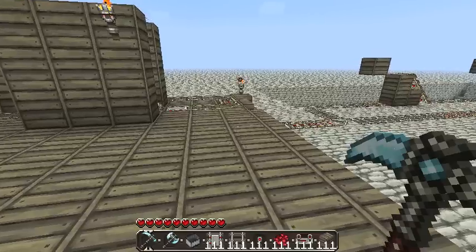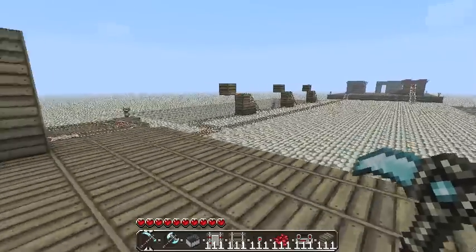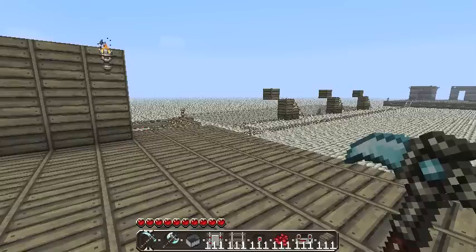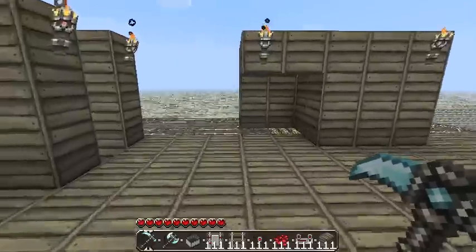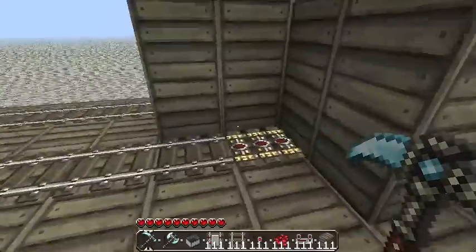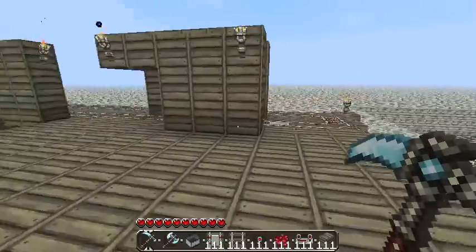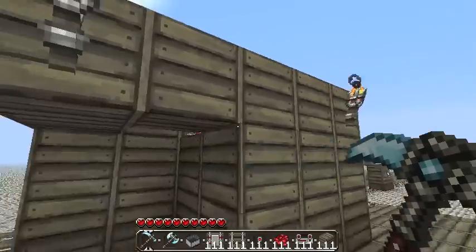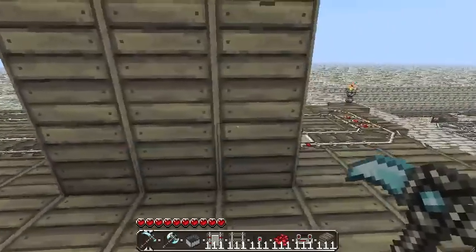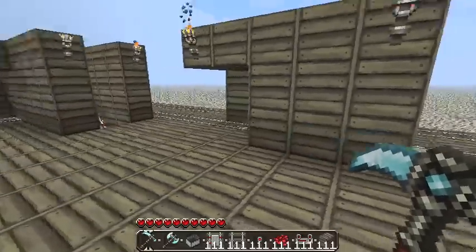Now that we've gotten our basic station design done, I wanted to make a few videos that show you some additional features we can add to our station. The first one we're going to take a look at is a passenger waiting system. The idea behind that is when we have a player in our arrival zone, we don't want to send any additional incoming carts directly to our arrival zone. Otherwise, we'll have people landing on top of each other or end up with two carts in the system that will probably foul things up.